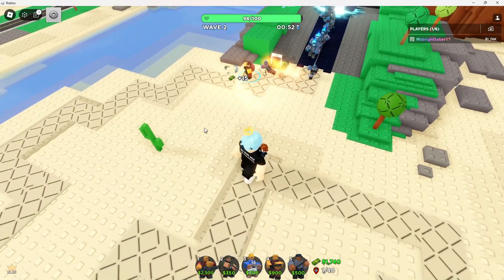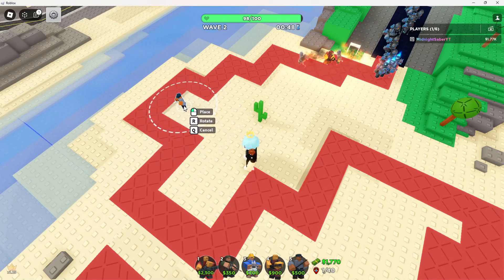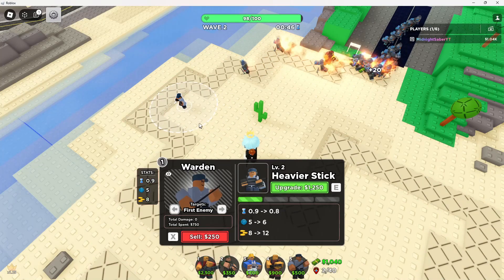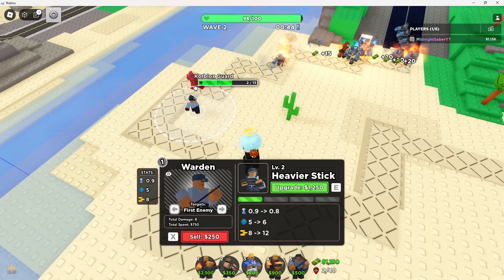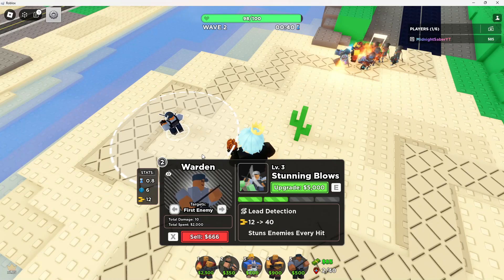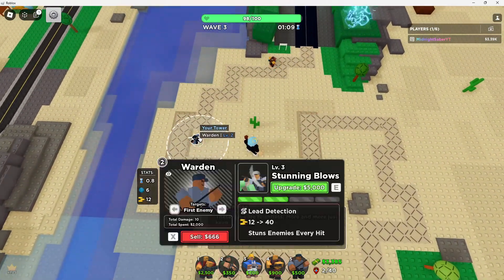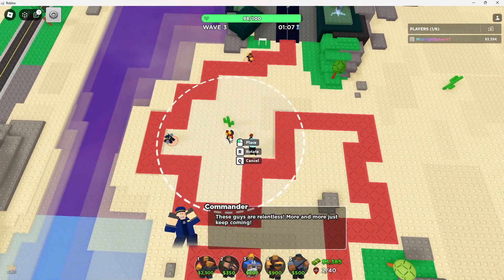Whenever you can, you will need to get a little Warden here. In my opinion, that is a pretty good deal. So yeah, we just got that, and he'll be able to do pretty good damage. Let's level him up again — we got him to level 2. He'll be able to do pretty good damage. He can also stun enemies if he does hit a good bit. So we got a level 2 Warden and a level 2 Pyro.